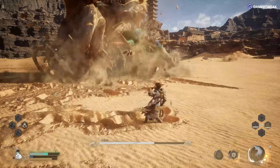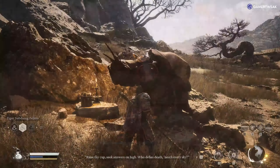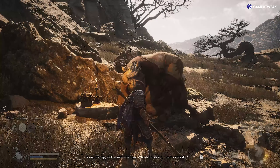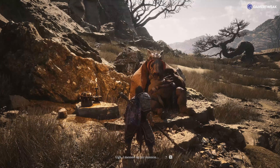Fuban is an optional secret boss in Chapter 2. You'll need to complete a quest given by a yellow-robed squire to fight him. You can find him in the Rock Rest Flat part of the Frightcliff region in Chapter 2.